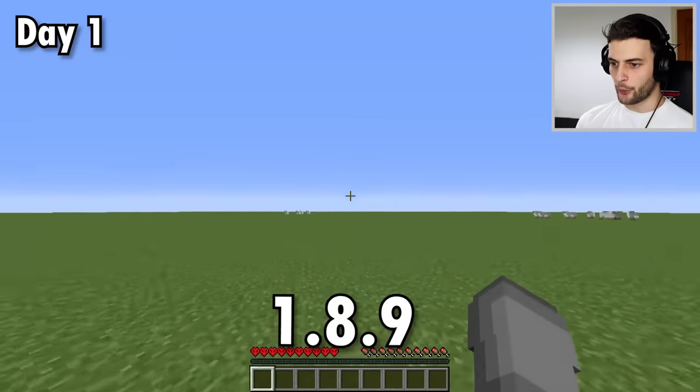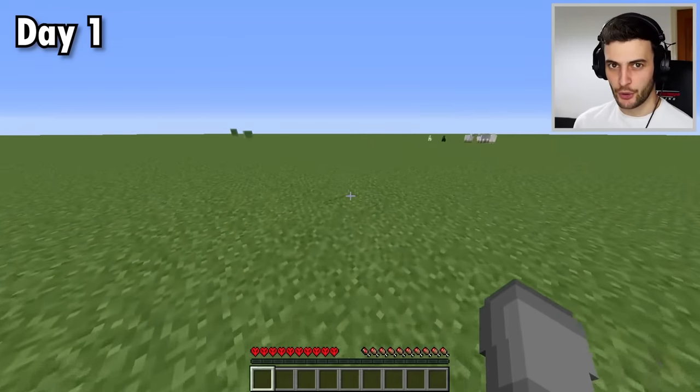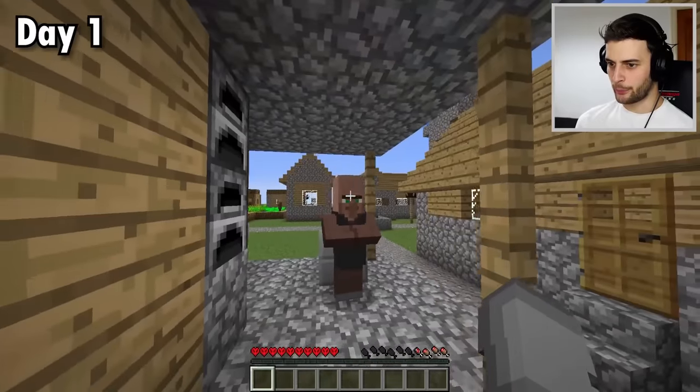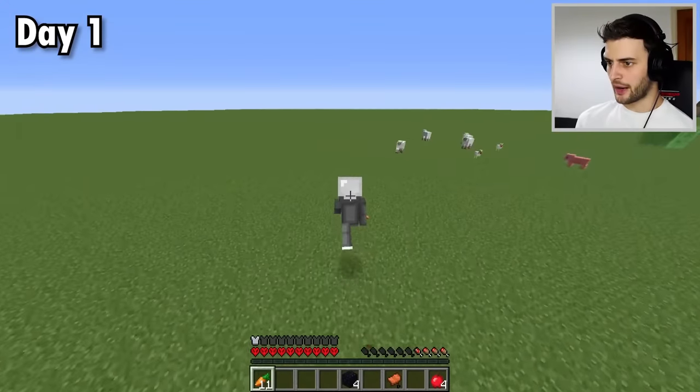For day one, I'm starting in 1.8.9, because in 1.9 one particular mob was removed from superflats: the rabbits! So with those being right there, I'm going to head into this village, say hello to my good old buddy Fred, and look at the blacksmith - it's actually quite good. Then I need carrots that I will use to lure rabbits.